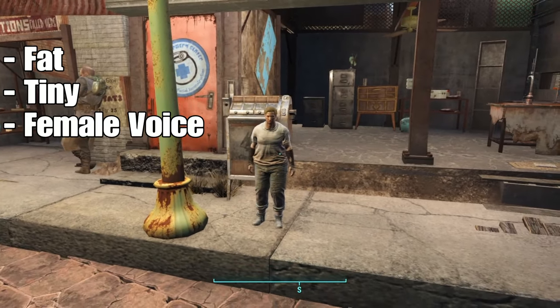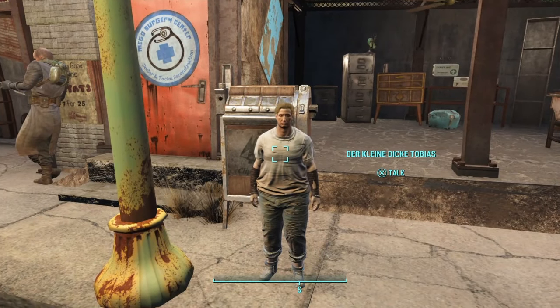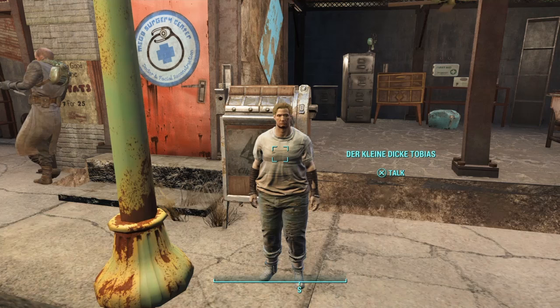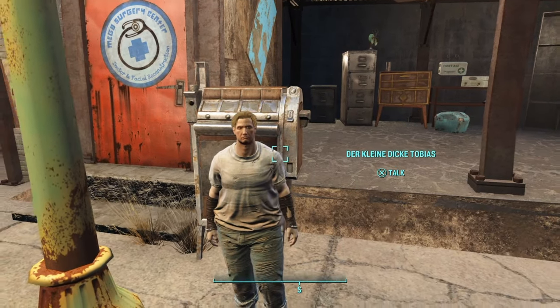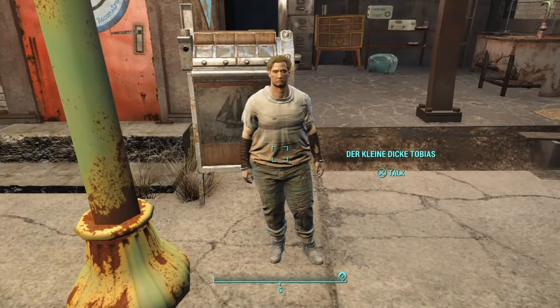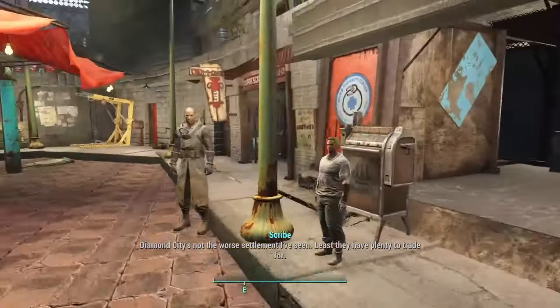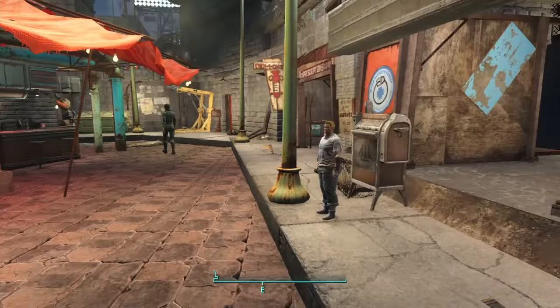He has a female voice and he has diarrhea. It says 'der klein dickey tobias' - I'm sorry for pronouncing that wrong. It's just some random NPC, you can't really do much with him. If you talk to him, he just says 'hi mister' and that is it. He's just here to look weird - he's very small.